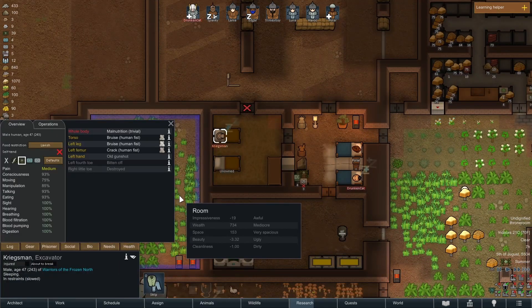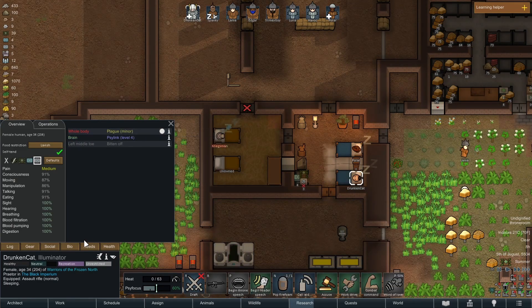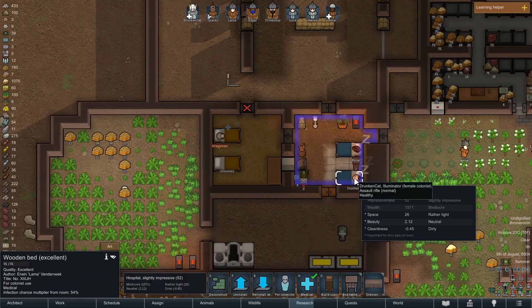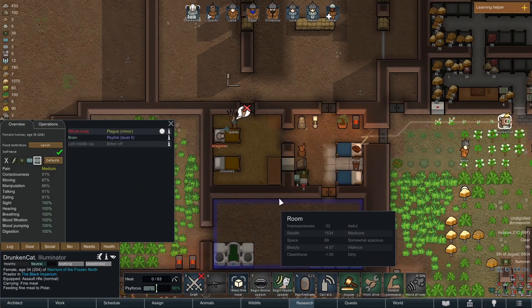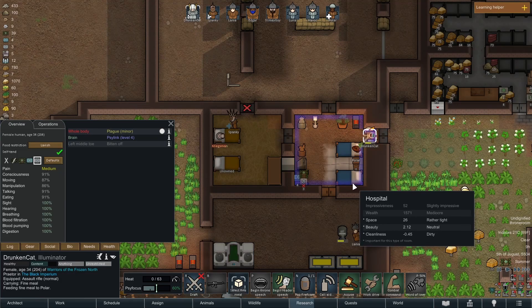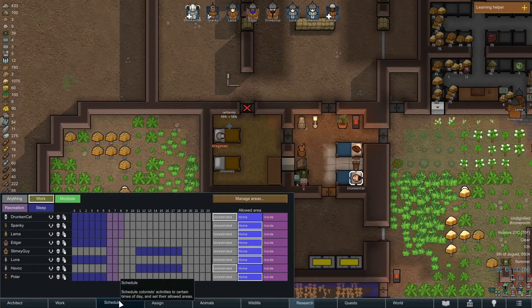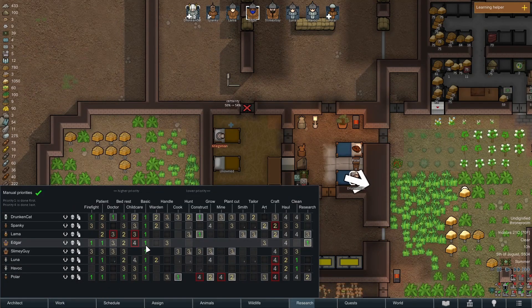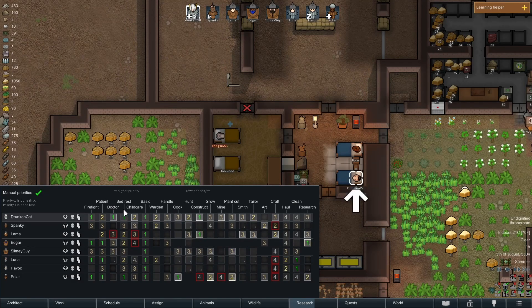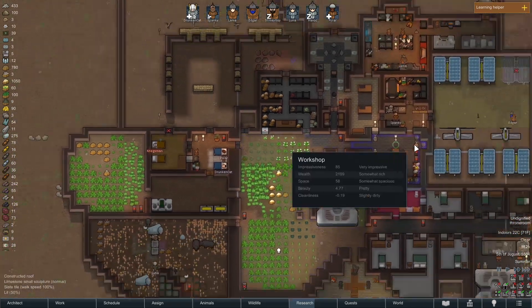Kriegsman, how's your health? I got beat up by Drunken Cat a little bit. Drunken Cat is just pretty good across the board at fighting. It looks like Drunken Cat is feeling capable of just getting out of bed. I see what's happened — Drunken Cat's bed rest is a one, but doctor is a one as well, so Drunken Cat will prioritize doctoring others before resting in bed. That is the problem.